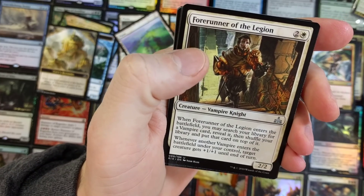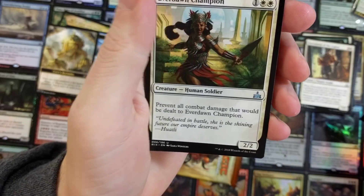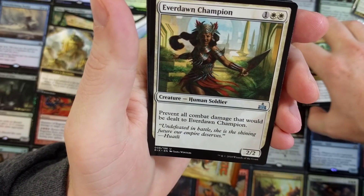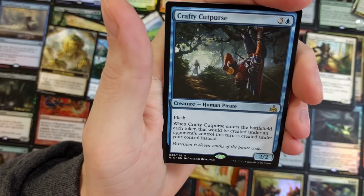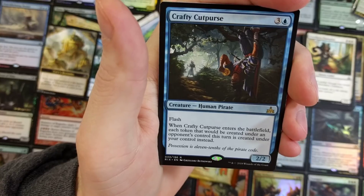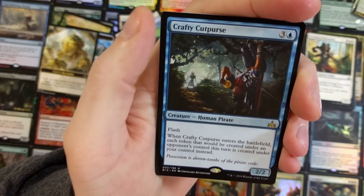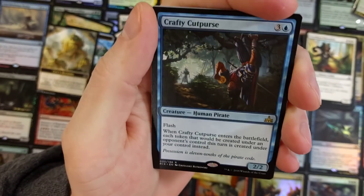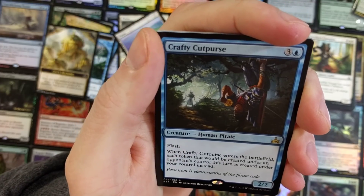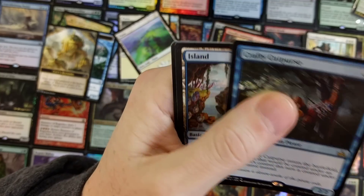Forerunner of the Legion — Vampire Knight. Jungle Creeper. Everdawn Champion: prevent all combat damage that would be dealt to it — Human Soldier. Flash this into play. Crafty Cutpurse: when it enters the battlefield, each token that would be created under an opponent's control this turn is created under your control instead. That could be fun — a little bit of control action there.